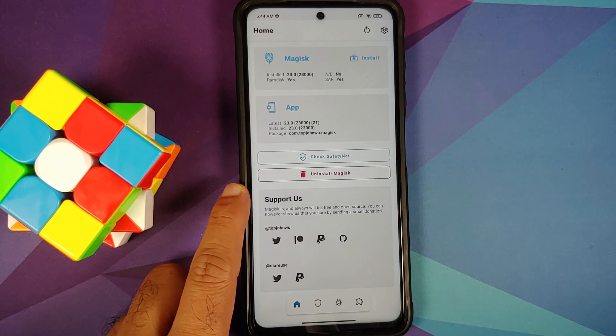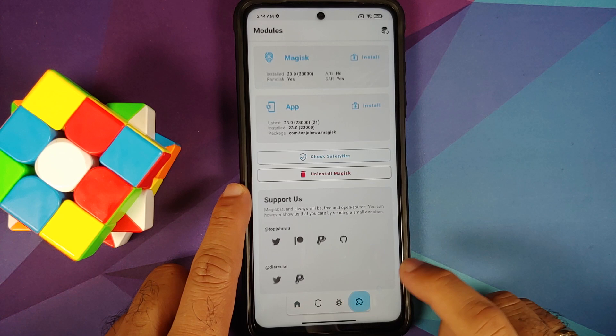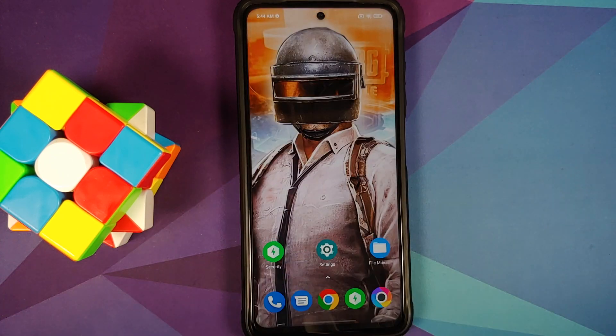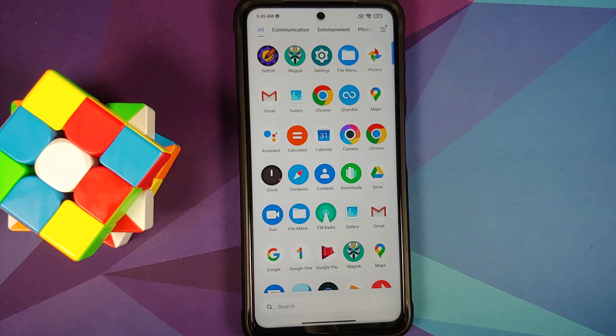I do make custom ROM videos, so my device right now is bootloader unlocked and I also have Magisk installed, but I do not have any Magisk module or anything like that installed for gaming. All the relevant links and applications we are using in this video are linked in the description, and I highly recommend that you read the pinned comment as well.